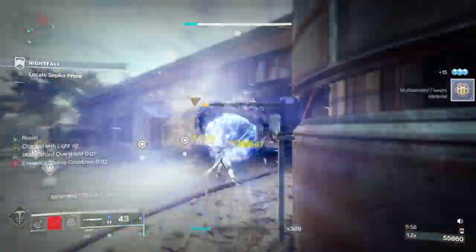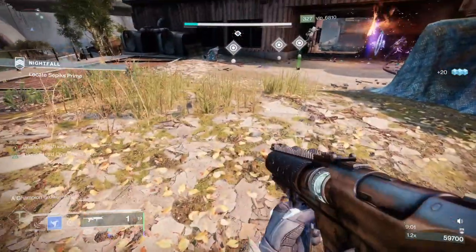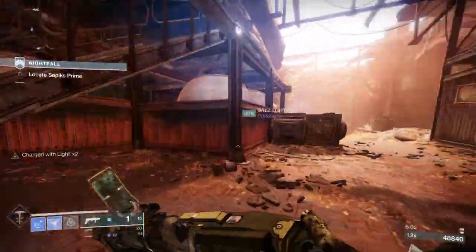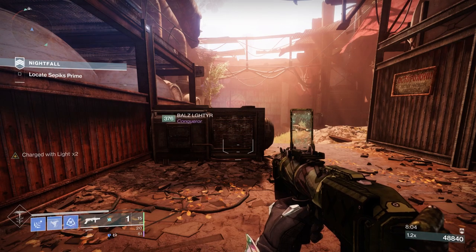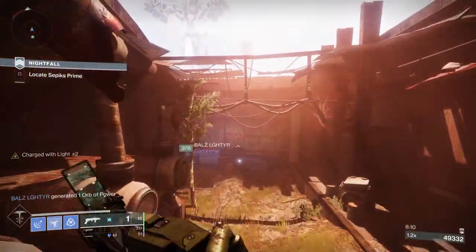This paired with other stasis abilities allows you to create an overpowered build to take out Majors and Champions with ease. This build is just super fun because with a sword and some of the other items I'm going to add, you'll be zooming around the battlefield for maximum fun. I had a ton of fun playing it in some of the new activities, even in some higher tier content.